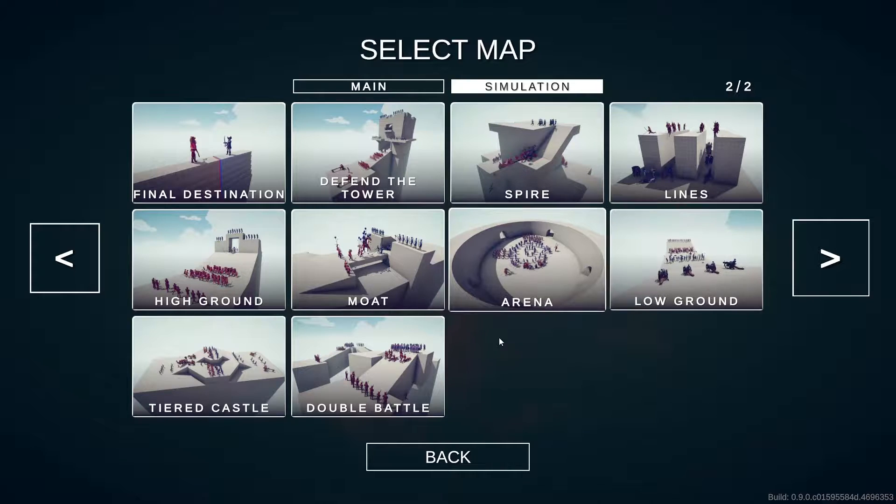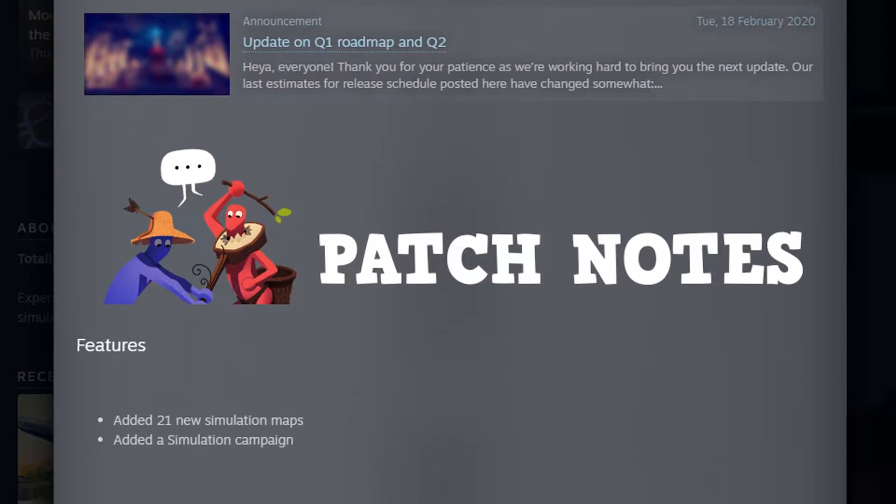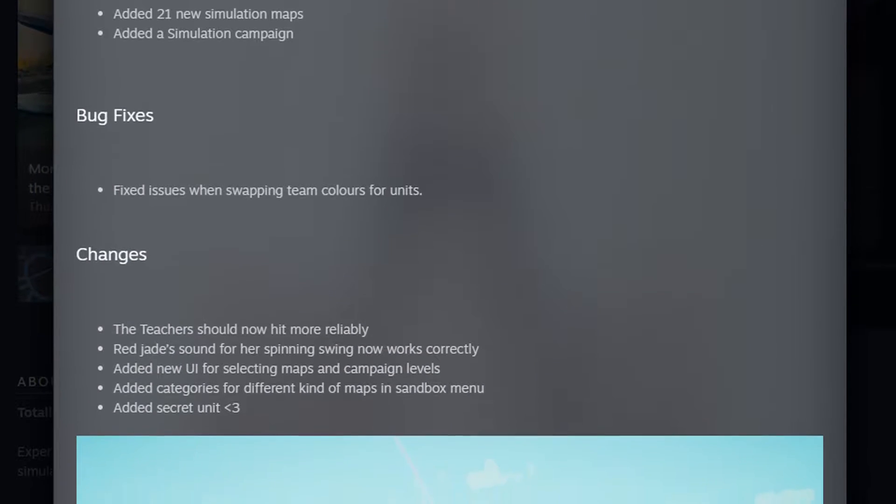I've just downloaded the update and looked at all the latest zombie mods and stuff. There's a lot we could be looking at, but in this update they've added 21 new simulation maps, a simulation campaign, fixed a bug when swapping team colors for units, and made some other changes - you can see them here if you pause now.